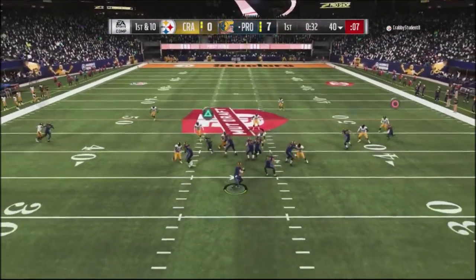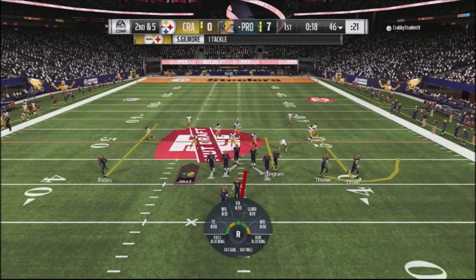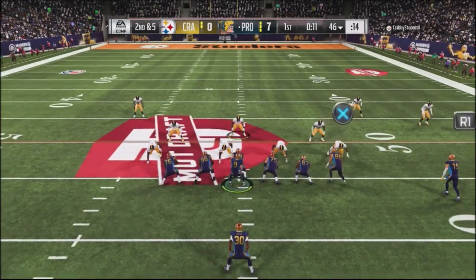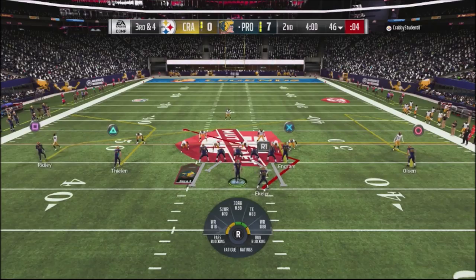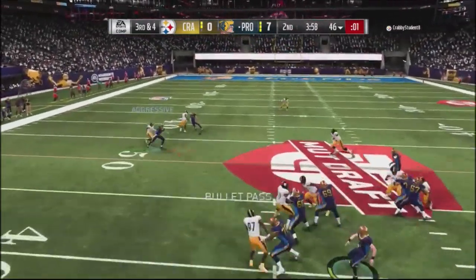I've got a couple of flat routes and a deep post route — the flat route was open so I just dump it down. I want my opponent to be conscious of the underneath stuff so I can open things up top. I go into a draw play with pretty good animation but he gets a nice block off my center. Third and four situation, I jump into an angle smash with a slant on the back side.